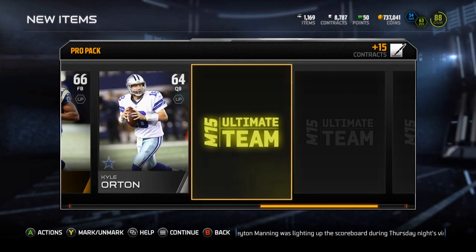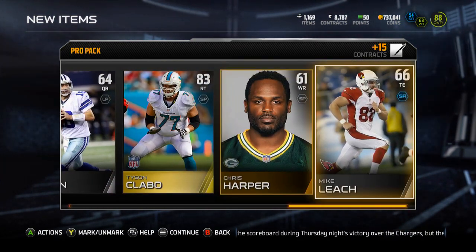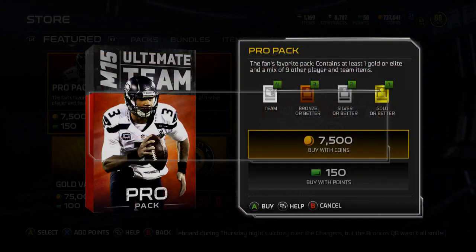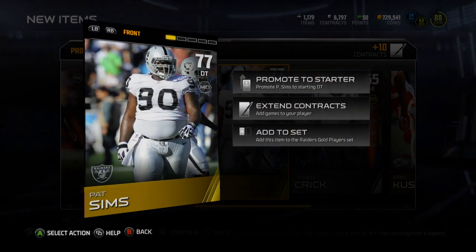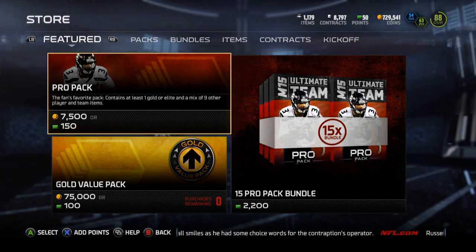Let's see here — gold is going to be Tyson Clayball, another free agent lineman, 83 overall, probably not worth all that much. Let's open up another pack. Quick reveal this one — it's gold and it is Pat Sims. Not a good pack opening so far.